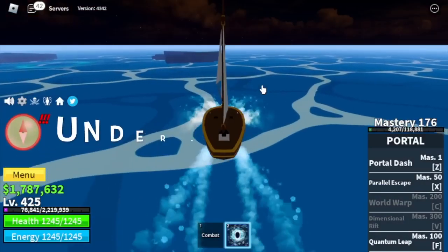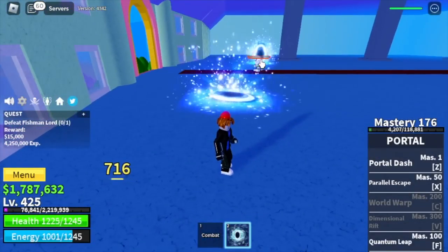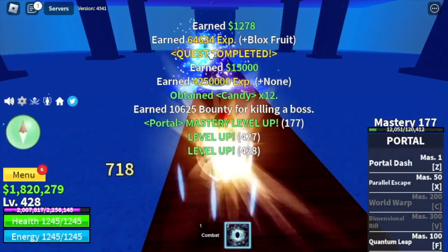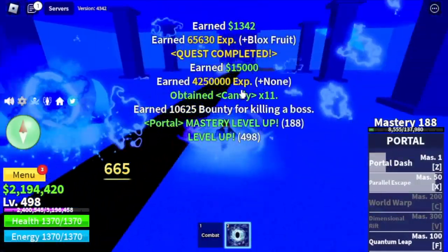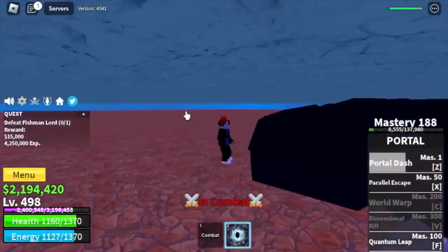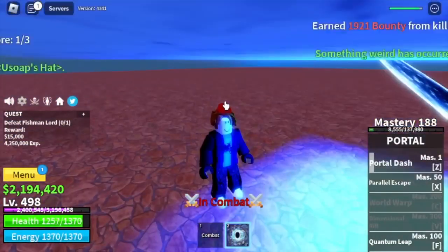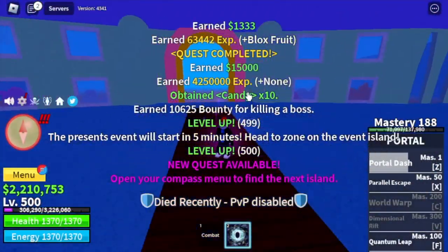Once you reach level 425, next stop is the Underwater City. Target is the Fishman Lord. If you want to use the F strategy, the skill of this dude is really fast so I don't suggest it. Just keep using all your other skills — the Z and X skills — and everything will be fine. I glitched under the territory of the Fishman Lord and couldn't get out even with F or X skill. I accidentally killed someone who was grinding, so I just restarted and killed the Fishman Lord. At level 500, we're gonna leave this area.